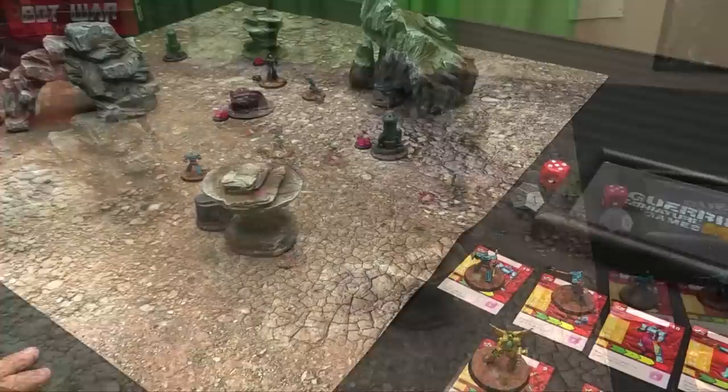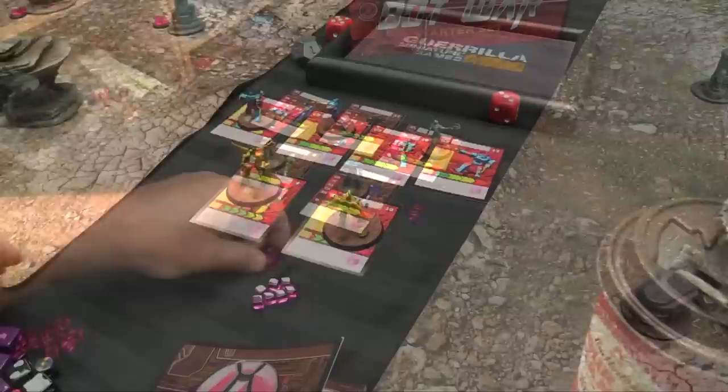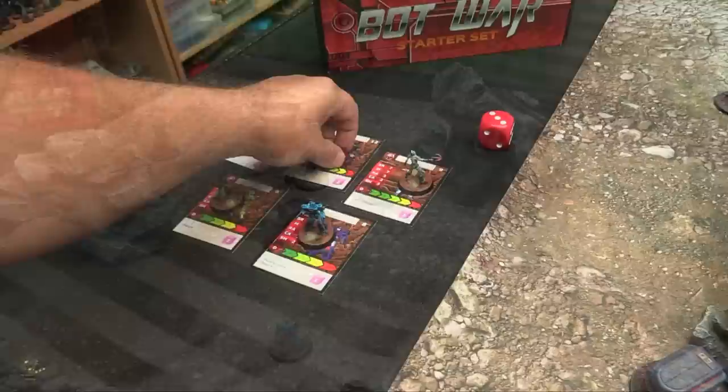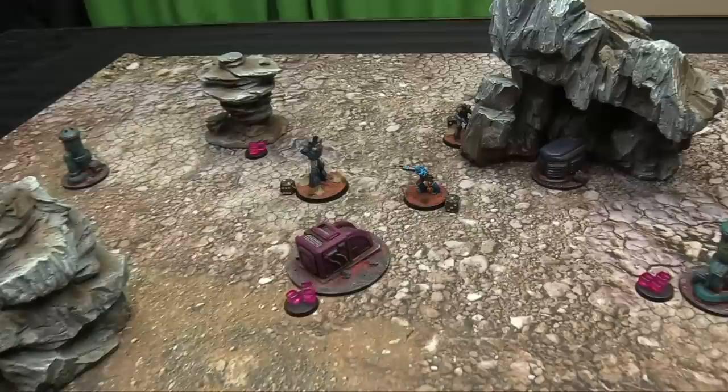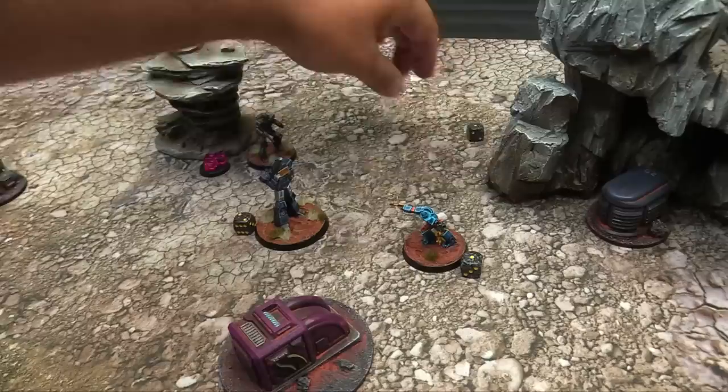Turn four scoring: both sides score one VP each — Atlanteans move to six, Valiance to... actually Valiance go to six too with their hold. Atlanteans gain an extra energy cube from objectives. The Atlanteans' nebulous and thermal are incredible energy generators. Valiance have five energy to assign. Wolf goes first at strategy rating five — he absolutely must kill Thermal this turn, as Thermal will vaporize Duke otherwise. Wolf gets three energy cubes assigned.